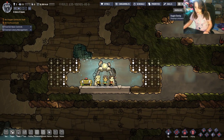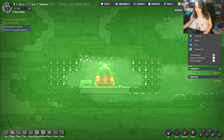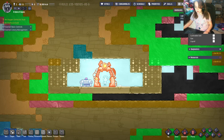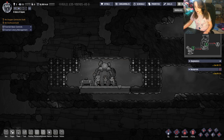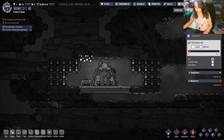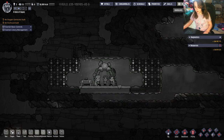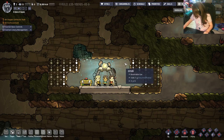There are several overlays available: oxygen, power, temperature, materials, and light. They all have at least a little effect on your duplicates.